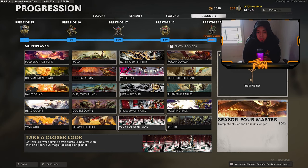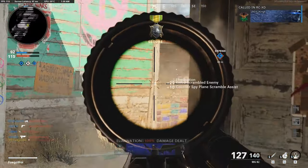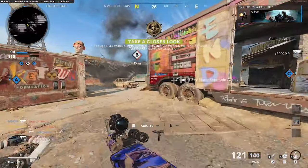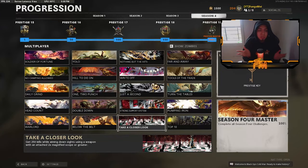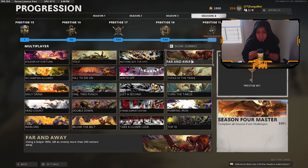For get 250 kills while aiming down sights with a 2x magnified scope or greater, I had fun with this one. I put a 3x scope on the MG 82, maxed out all five attachments, and just got 250 kills with it on Nuketown. I recommend using the MG 82 — the fire rate on that gun is just ridiculous.